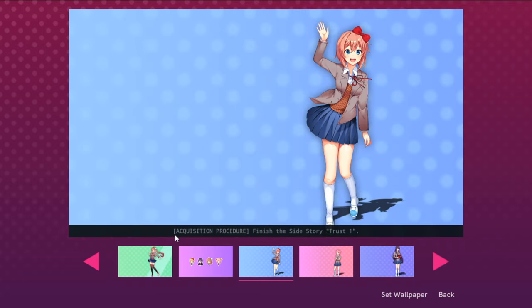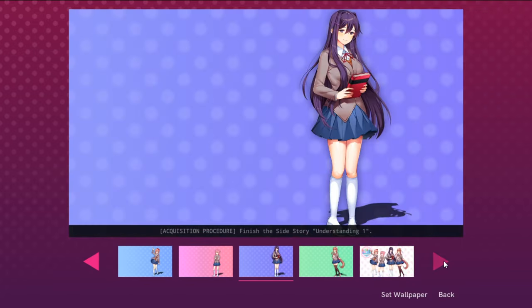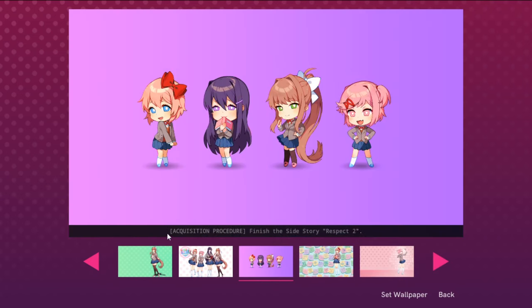To get this one, you have to complete the side story. All of these images are obtained by completing the side stories. You unlock the side stories by writing poems for the girls. The way I would suggest you play the game is during Act 1, make three save files, and in each save file, go for one of the girls' routes.